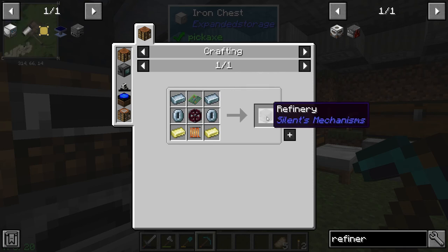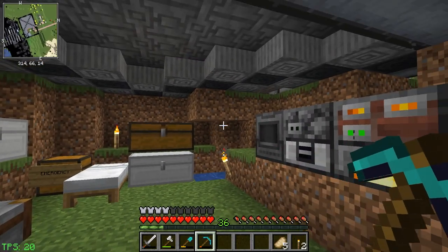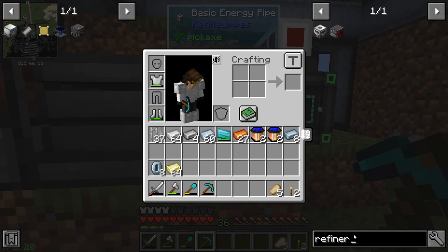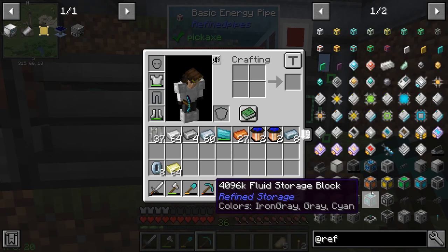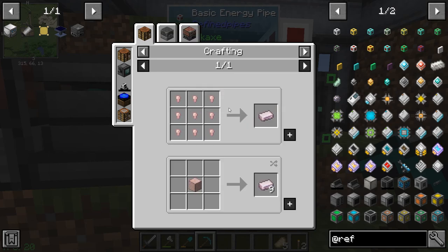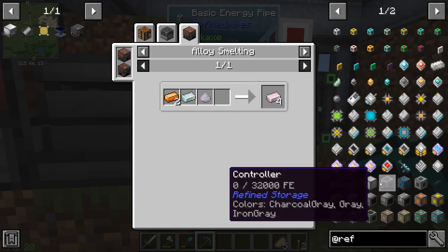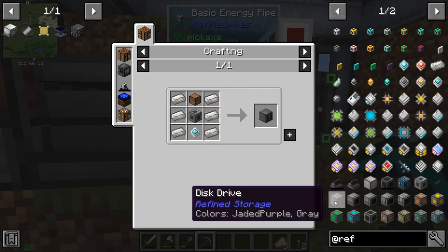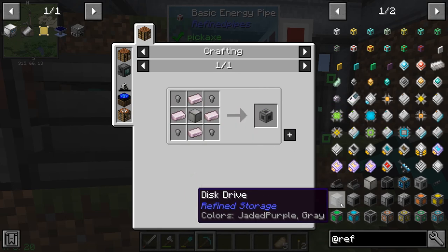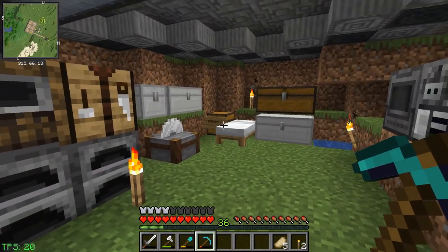With the refinery, we take oil and it will give us diesel and ethane - that's what we need. We're trying to get at least this far today. For refined storage, we need a couple pieces - we'll need the controller and should be able to make that pretty quick. This is bismuth brass, made from copper, zinc, and bismuth. We should also make a disk drive - same pieces - so we should make a couple of frames. We also need a crafting grid which takes a grid and another machine frame, so really we should make three frames when we work on this process.